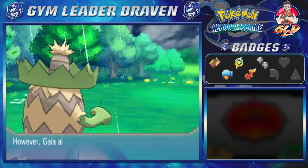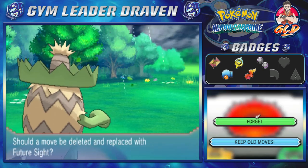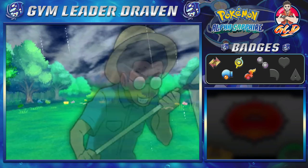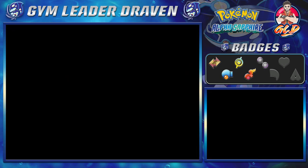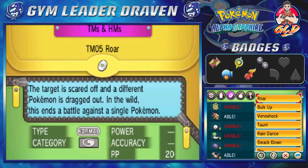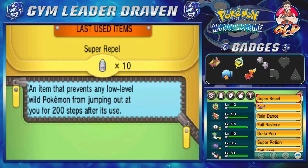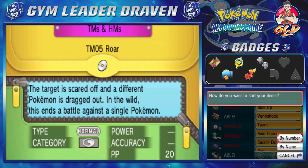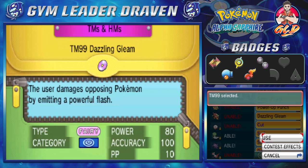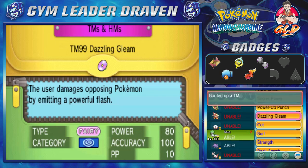Gaia the Fierce Knight crosses level 40 and is learning Future Sight, but that's a move I don't want to use. Just like that we've defeated Donald. In the last episode we got a new move — Dazzling Gleam, which is a very powerful Fairy-type move that we're going to be teaching to Gaia the Fierce Knight.